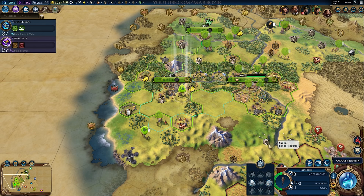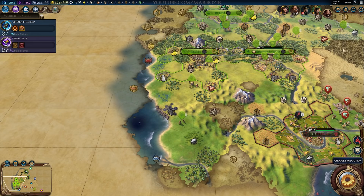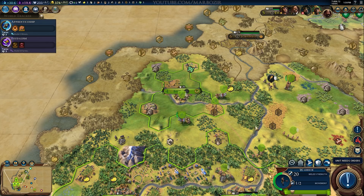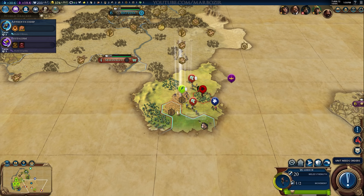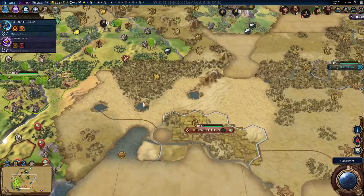A lot of these Eureka boosts I don't just get by accident — I was actually looking at the tech tree to see what the Eureka boosts are and planned around them specifically. Some of them I even timed, like the Engineering one. If I got that Great General a little bit earlier, he would have been so much more useful, because I had mostly killed all the barbarians in the area already. It might actually be a valid strategy to leave a barbarian camp up if you're going for that specific Great General, so you can just convert the barbarians — as long as it's far enough from the AI so they won't destroy it first.